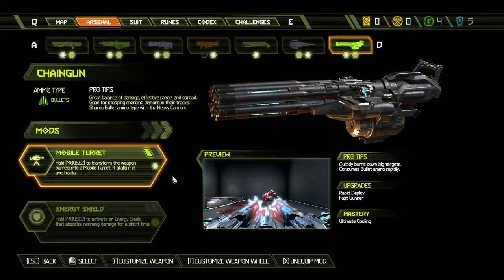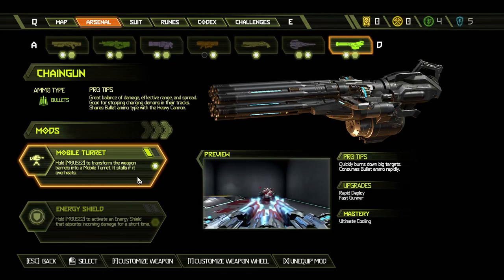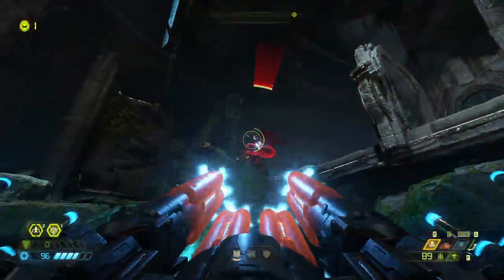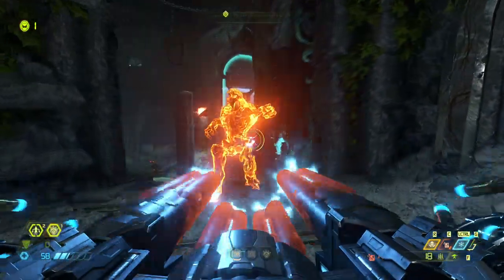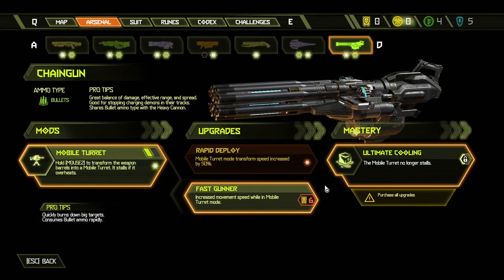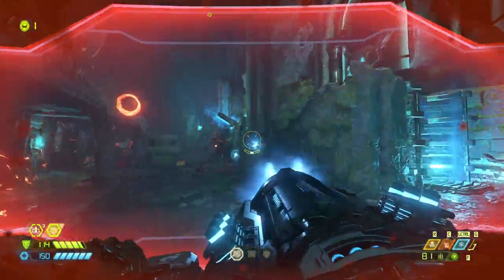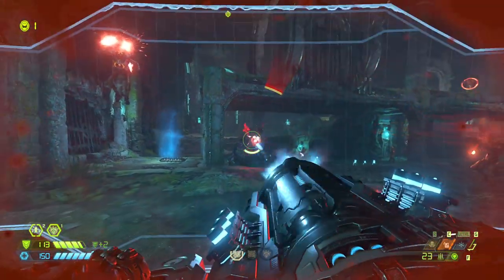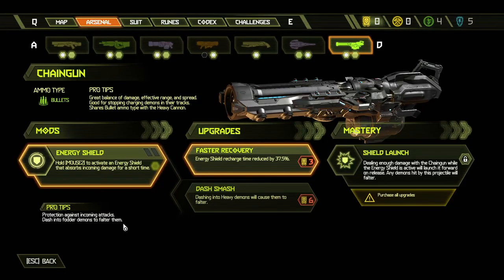The Chaingun once again returns with the amazing mobile turret mode. This mod makes the gun capable of dealing insane amounts of damage, but it eats through your ammunition in seconds, so make sure you have your chainsaw ready and upgrade your ammo storage as much as you can to get the most out of it. Both upgrades are great and make the mod much better, so get them early if you can. The energy shield, on the other hand, will stop you from taking damage for roughly 6 seconds, but it also provides time for the demons to close in on you — and from experience, you get killed from melee attacks much faster than from anything else in the game, so giving them time to get close isn't really a good idea.